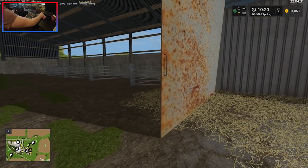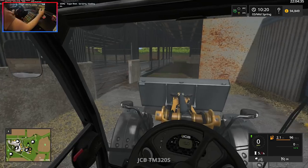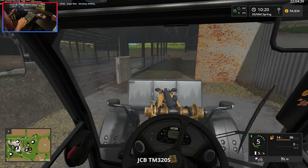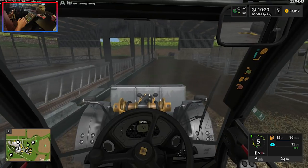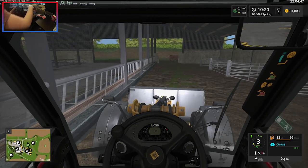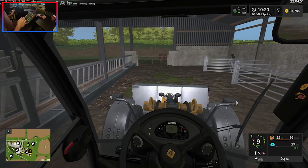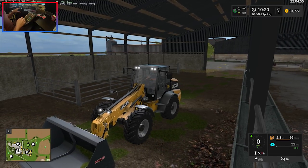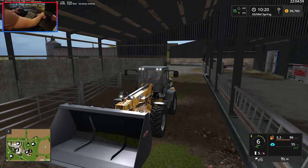Today we're doing a bit of yard work. We've got our hired worker BillyBob out seeding some beets - another root crop we're planting. But we need to first clean out these cows because they've been a little bit neglected for a few days. We'll get our work lights on so we can see what we're doing. I wish there was an interior light on this thing.